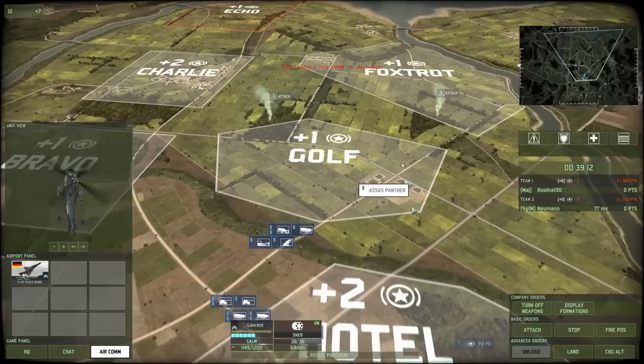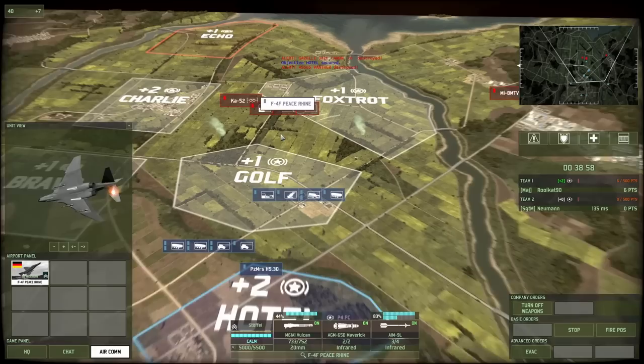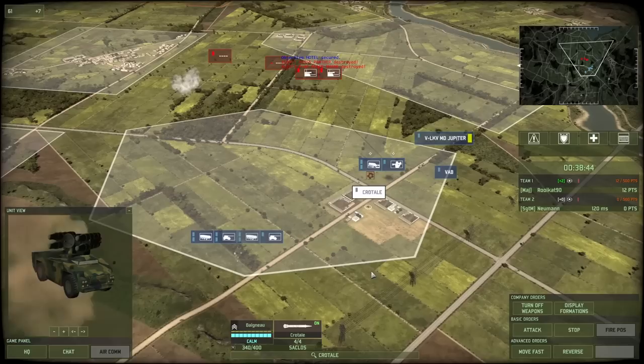I decide to go very, very aggressive. In hindsight, as this commentary is hindsight, that's not a good idea. Sending in a Peace Rhin right now to try and take that bird down is too high risk, too little reward. You can see that my Panther gets killed. The Peace Rhin goes in, does land a missile, but then loses track of the target — most likely because the Ka-52 has landed. And I pay for that by losing the Peace Rhin. Too aggressive.